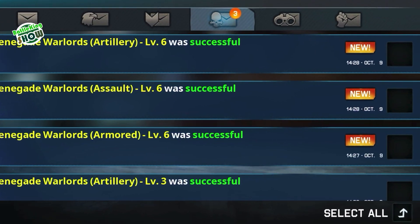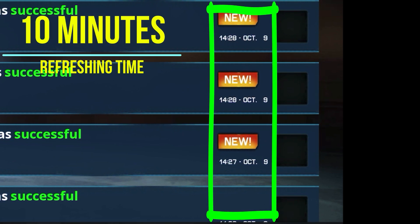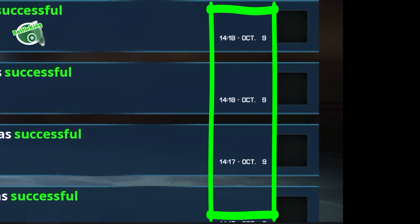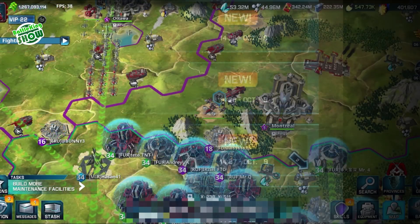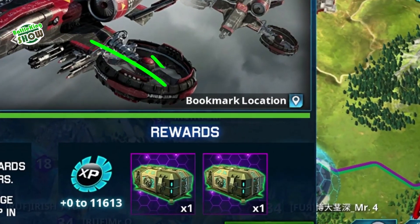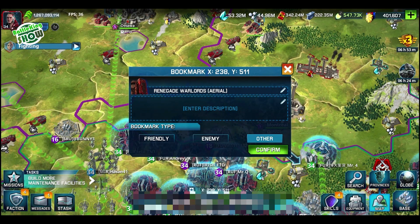Remember, warlords are respawned every 10 minutes after they have been beaten down. You can check the beaten-down time from your messages and get yourself ready for the next wave. You can also add locations of warlords to your bookmark — it will help you find warlord locations on the map more easily.